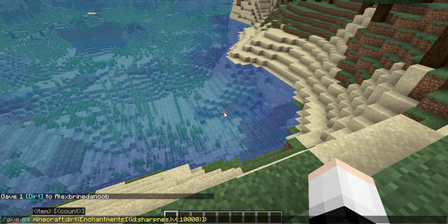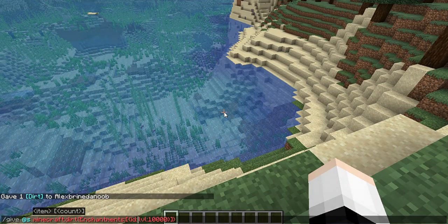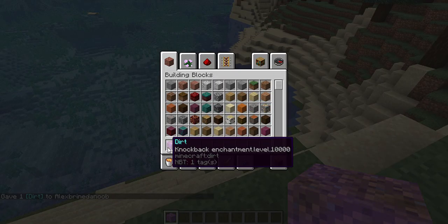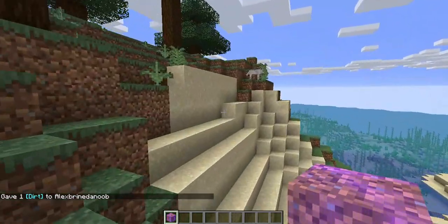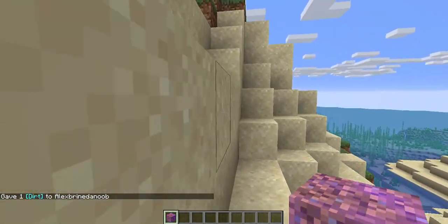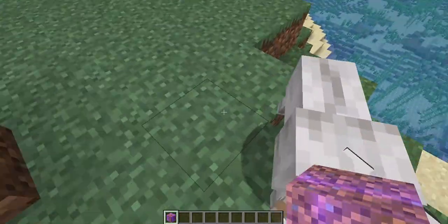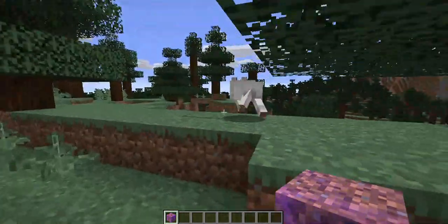If I bring out knockback - knockback dirt - you just need to spell it correctly. If you don't spell it correctly it won't work. So don't complain if it's not working without any enchantments - that's your fault for not spelling it correctly.